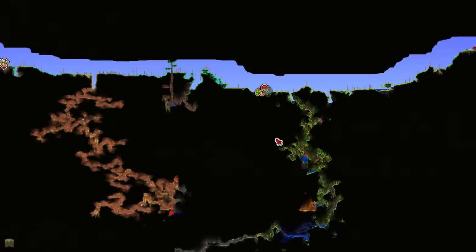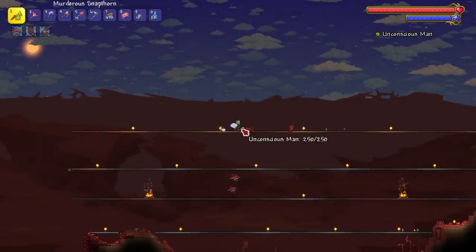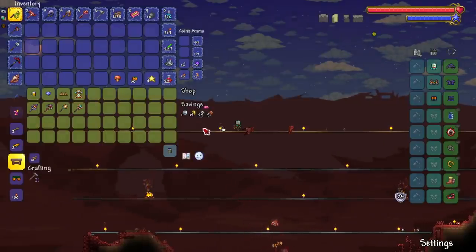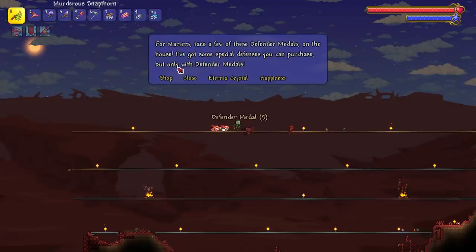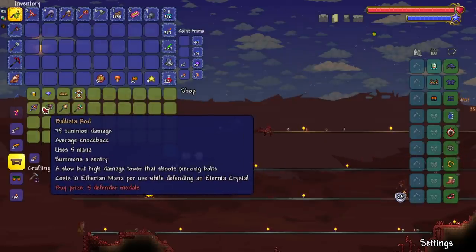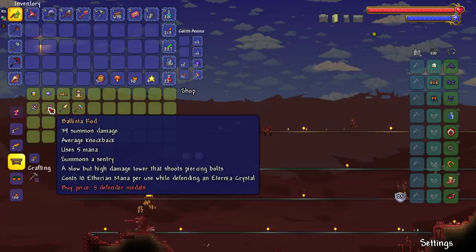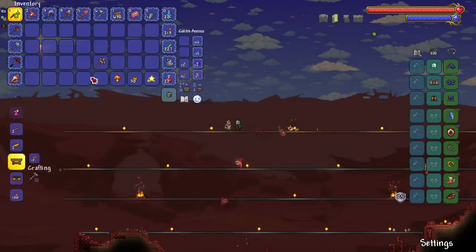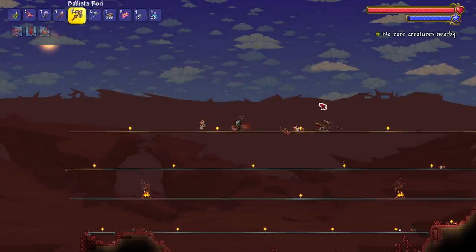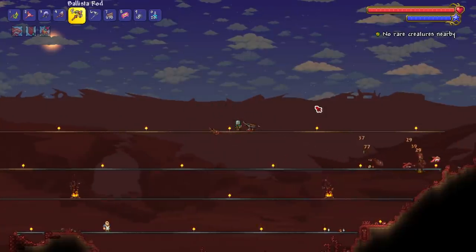All right, what can I do now? I guess we set up for a Queen Bee fight — actually no, I want to find the Tavern Keep first. Found him finally! It took forever but the man is here. Let me get my free five medals. I'm thinking the Ballista Rod first — it's always good, though the Flame Burst is always good too. Going with the Ballista Rod. In 1.4, we were confused about this because we could use it without fighting the Old One's Army, whereas in the Calamity playthrough we couldn't.